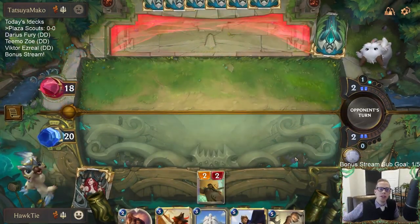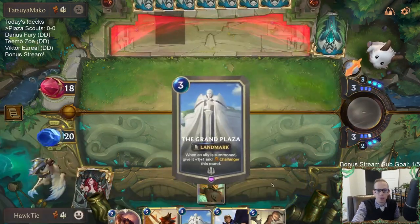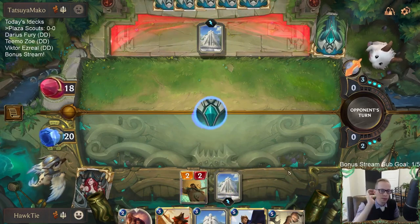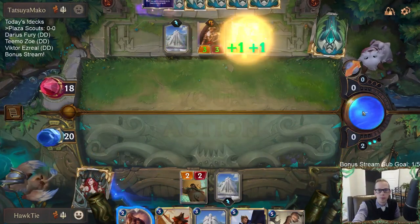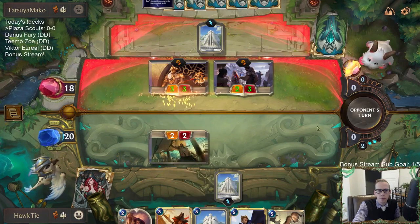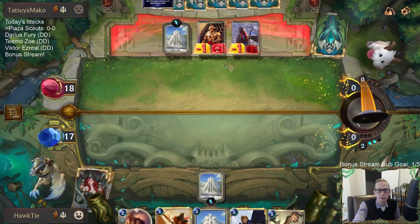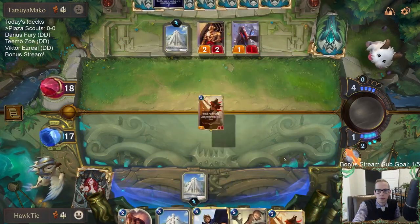The scout with barrier is very easy to attack with. We're just going to save Sharp Sight — I don't really need to use Sharp Sight to keep this 2/2 alive, it's just a 2/2.